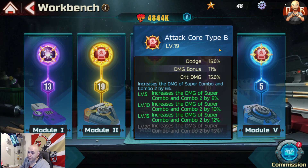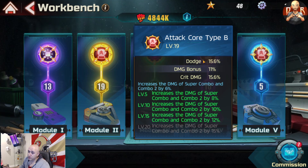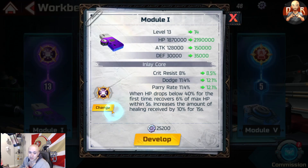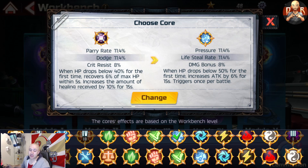Your actual modules will also affect how much damage you do. I've got Attack Core here — one gives crit rate, life steal, and pressure; the other gives damage bonus and dodge. Let's see what the Tech core gives: crit, parry resist, healing rate — not really important. But this other one gives pressure, life steal, and damage bonus, which is the one we want. So we're going to change that.